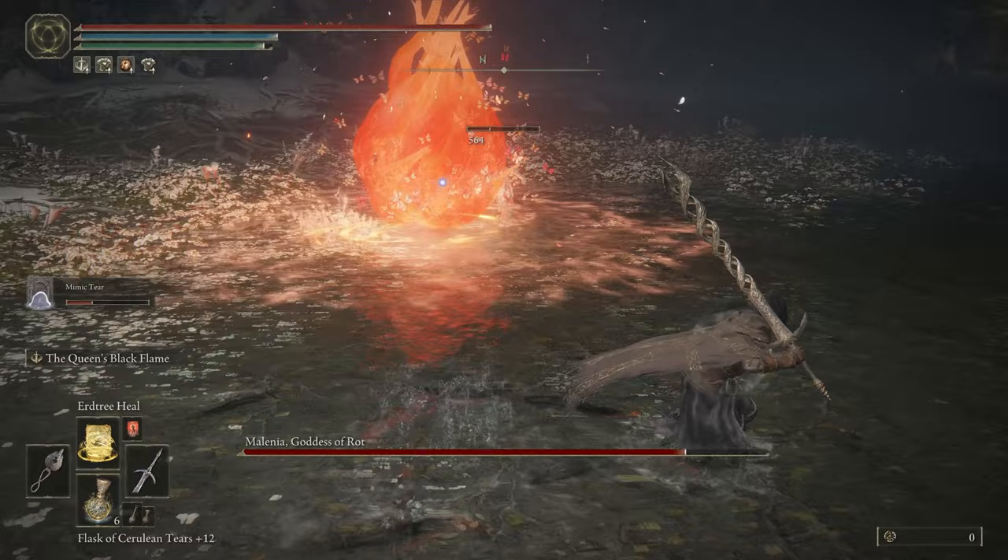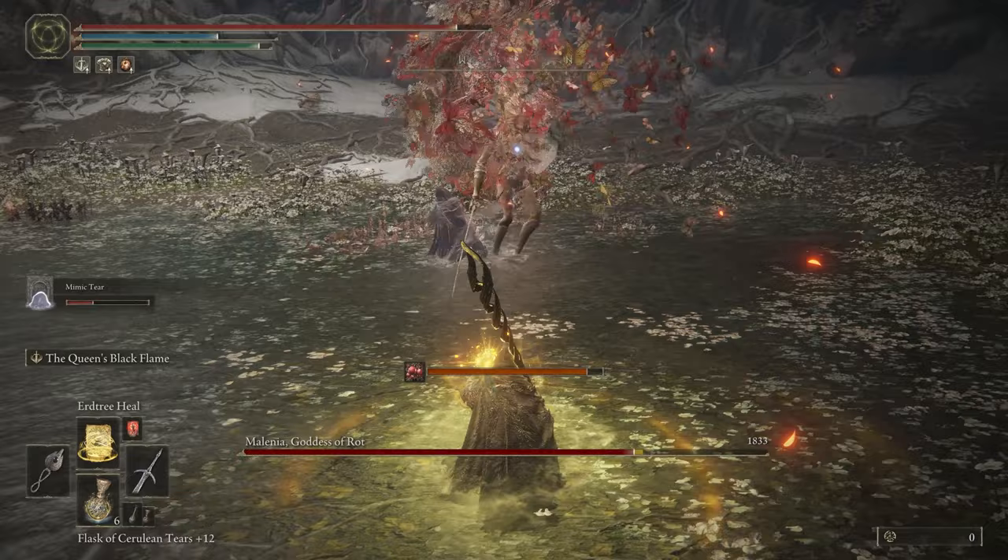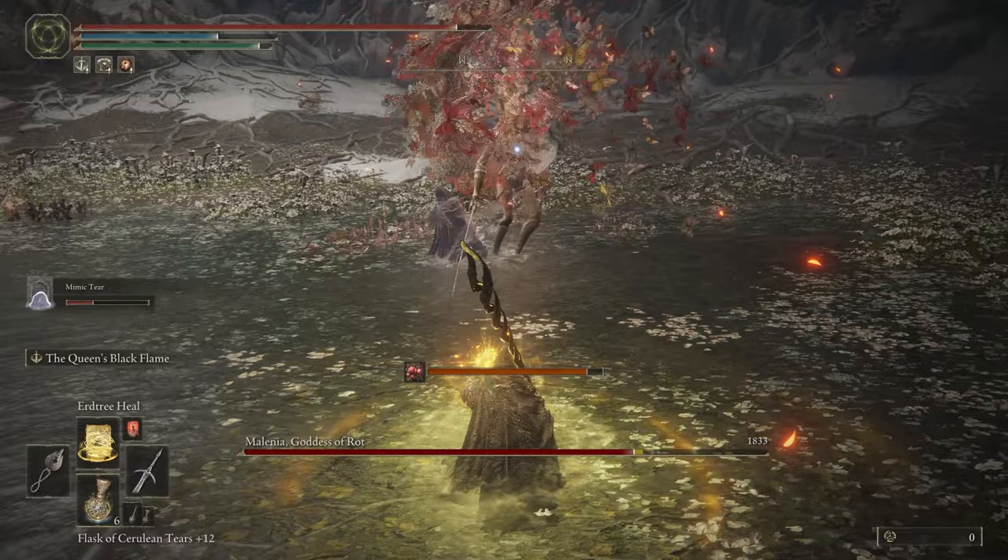In Phase 2, you just need to watch out for Melania's Scarlet Ania attack and use the Flames' Cleanse Me incantation as needed to remove Scarlet Rot buildup. If anything, this phase seems to go by quicker and more easily than the first. I'll let the remainder of the fight play out and then come back with some final thoughts.